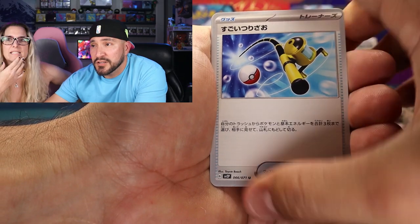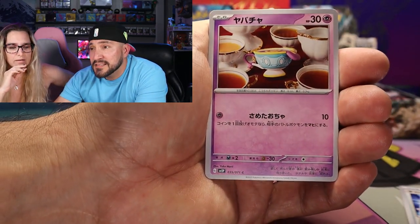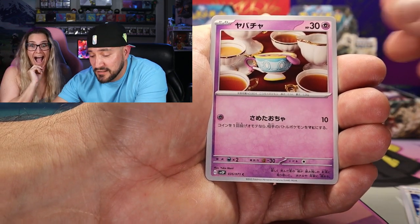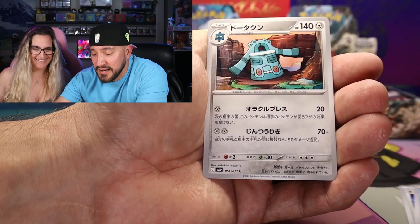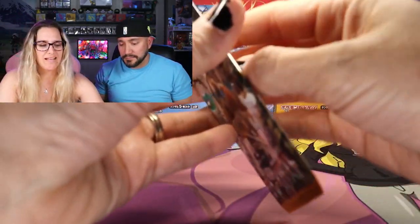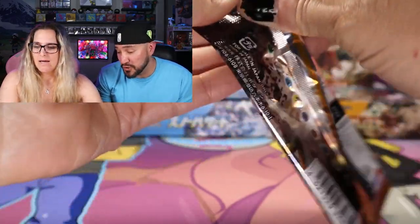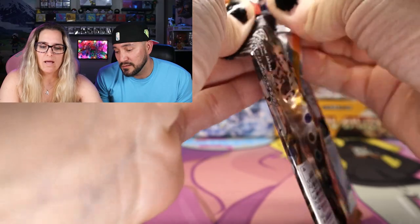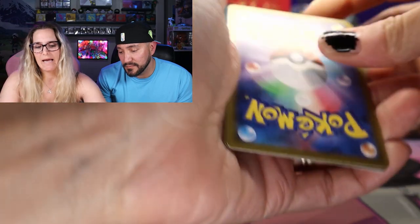We got the Super Rod, the Clay Sinistee — and I know you were excited to find that card. Stenny and a Bronzong. Starting off strong with that Sinistee. What would you say your biggest chase card of the set is? Obviously the chase card of the set is going to be the Iono.